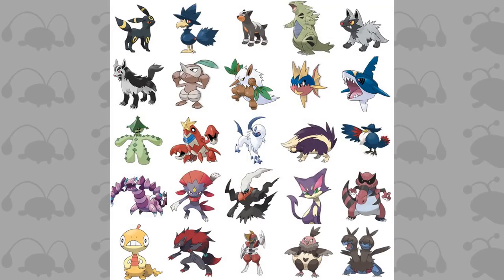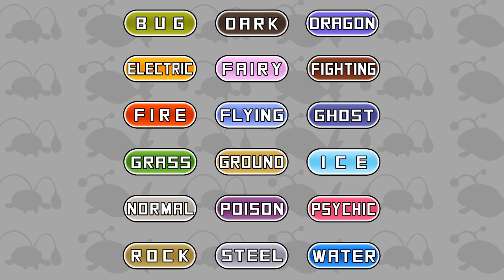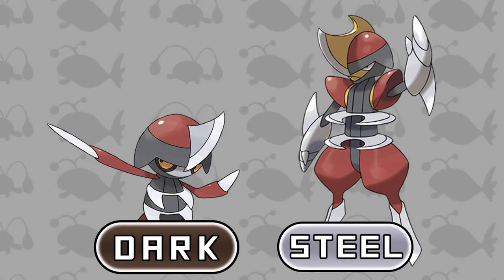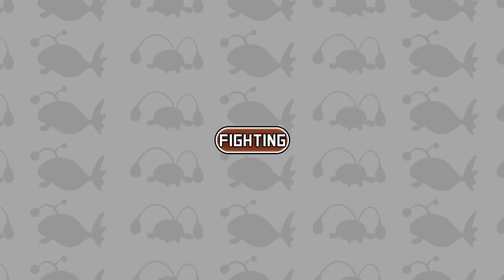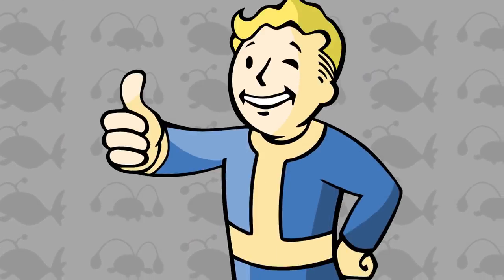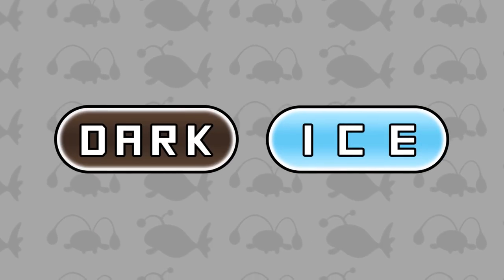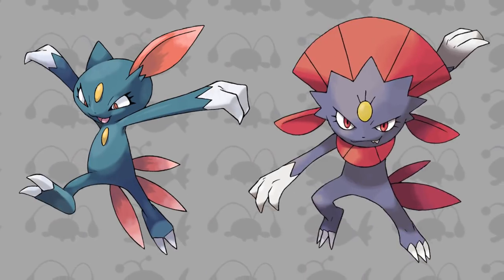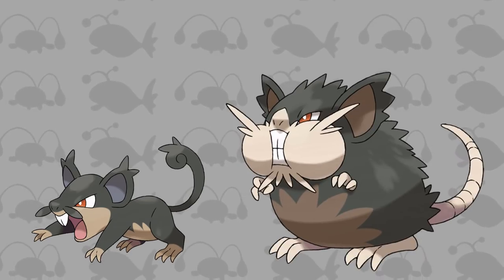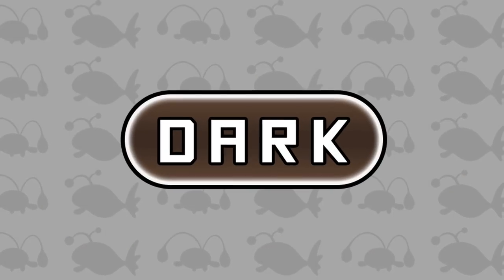The second to last typing I'm going to be talking about is the Dark type, and with this typing comes a couple of unique combos. Firstly, we have Pawniard and its evolution Bisharp, and both these Pokemon hold the typing of Dark and Steel — not the best type to face off against a Fighting Pokemon with, but nevertheless it is unique. Another unique typing is Dark and Ice, and the Pokemon that represents this type is Sneasel and its evolution Weavile. And finally for the Dark type, we have Alolan Rattata and Alolan Raticate, and this evolution line shares the combination of Dark and Normal.